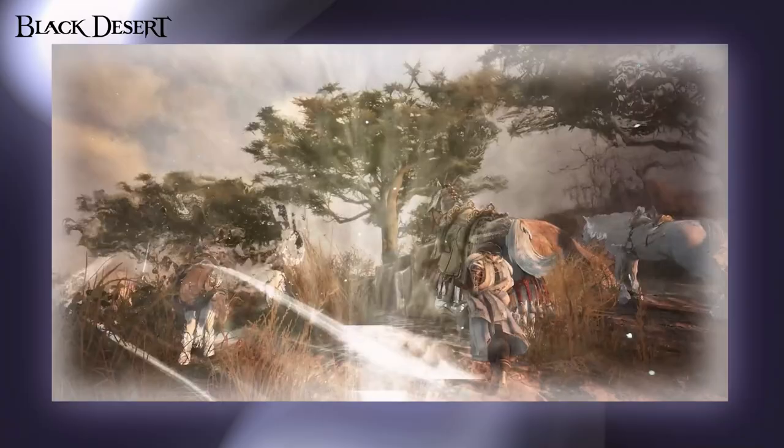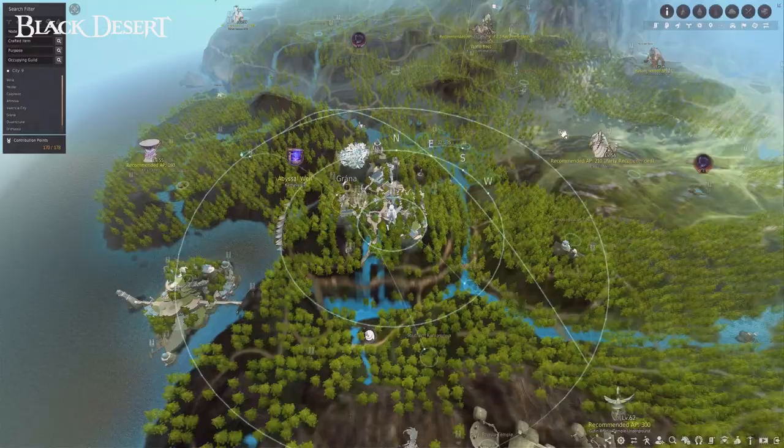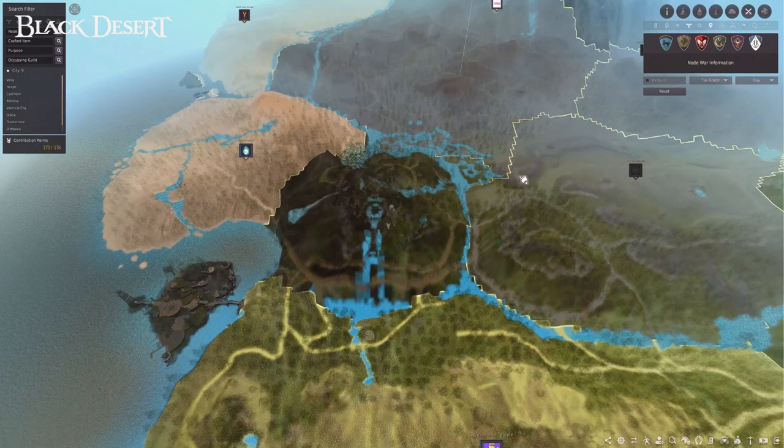We will now take a look at the different nodes available as well as their tiers. There are a total of four tiers, each with different gear and player caps. The best way to see if you reach these gear caps is by opening the map and clicking on the Node War information symbol. From here, you can hover over the different nodes and see the various different stats for each node, and whether you reach the cap or not.